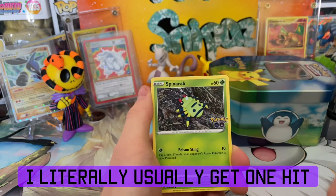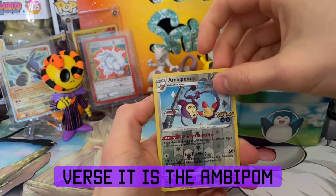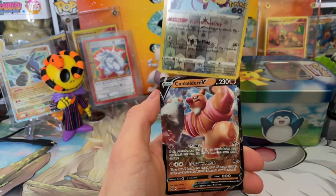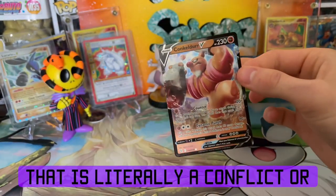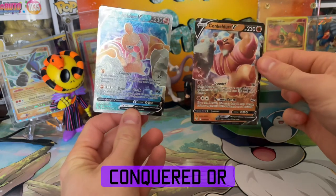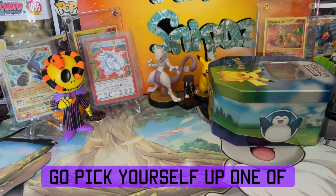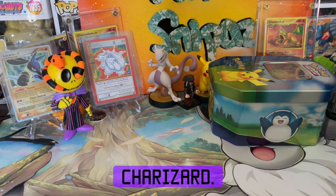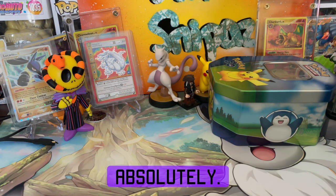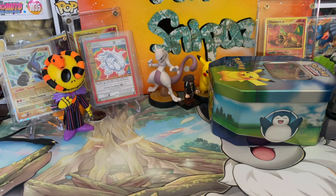I literally usually get one hit per product. Coming up on our final reverse — it's the Ambipom. It's a duplicate, but I'll take it. That is literally a Concladur V after pulling the full art Concladur — what a tin! Go pick yourself up one of these, I am blown away. Finally got my Charizard — we're gonna be doing the other two absolutely, so make sure you're subscribed. That's it for me today, see you next time!